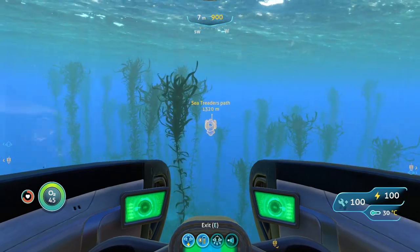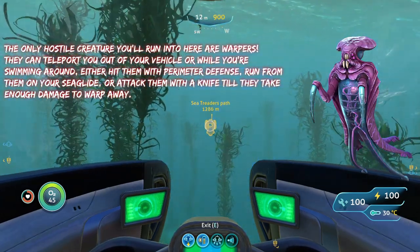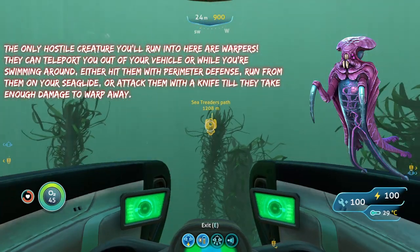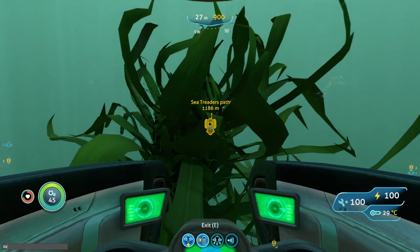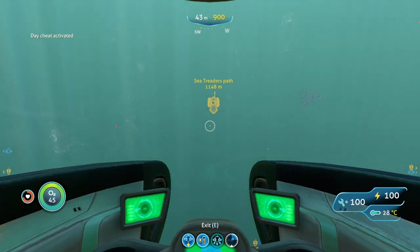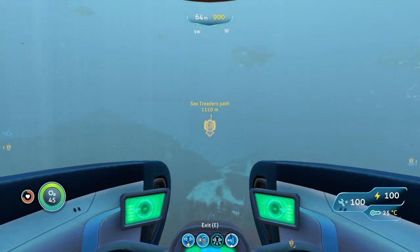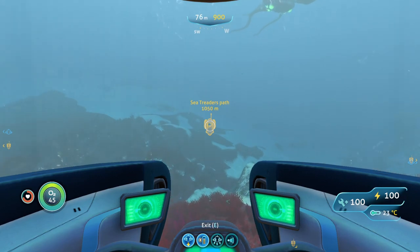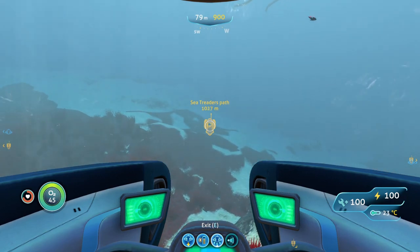The only real threat you're going to run into here are Warpers, which can teleport you out of your Sea Moth or teleport you while you're swimming. If they teleport you out, you can either attack them with a knife until they take enough damage to warp away, or simply outrun them on the Sea Glide because they can't catch up. If you see one while in your Sea Moth, hit it with Perimeter Defense and that'll make it teleport away instantly.